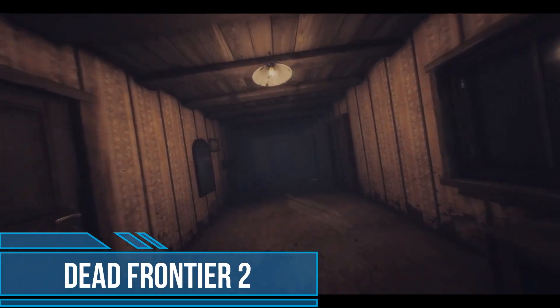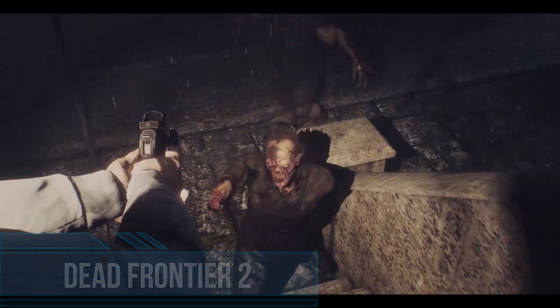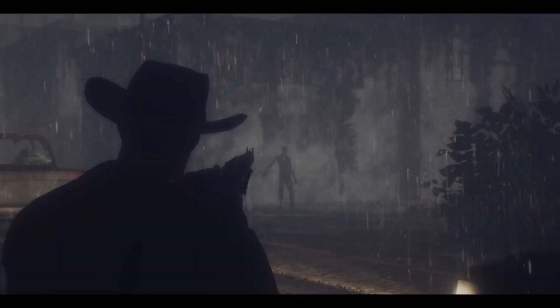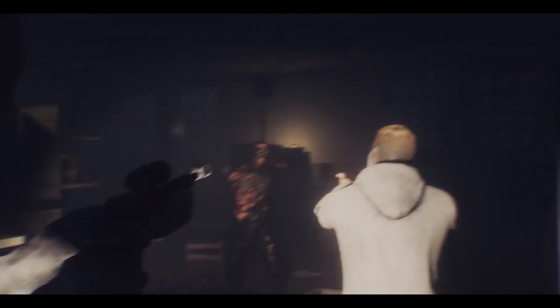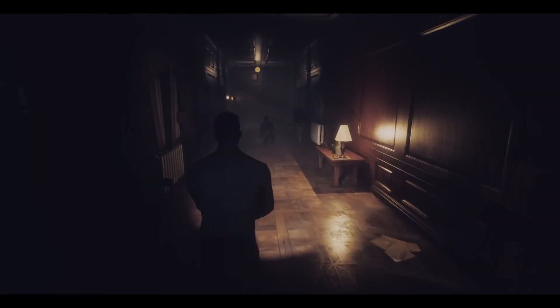Like the original, Dead Frontier 2 takes you on a journey into a world of hordes of bloodthirsty zombies. Before starting the struggle, you create a character, choosing its gender and appearance. Gameplay consists of traversing gloomy locations, eliminating living corpses, helping those in need, and searching for valuable resources in the form of ammunition or elements of equipment. The latter can be used, sold, or exchanged for more useful equipment.